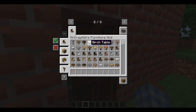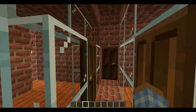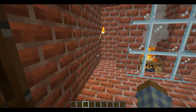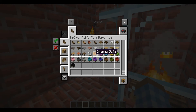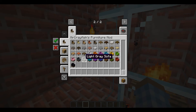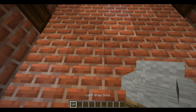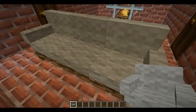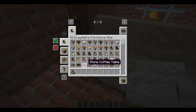The first thing we're going to want to do is work on the indoors, obviously. There's a nice little fireplace there. We're just going to make a nice little living room type thing. I'll pick a color — let's do a light gray sofa. Three wide. And add a coffee table.